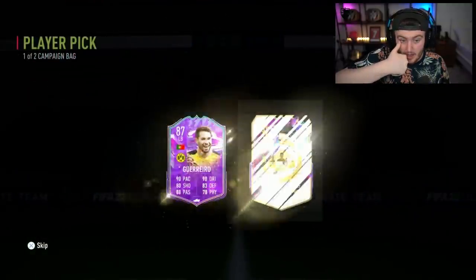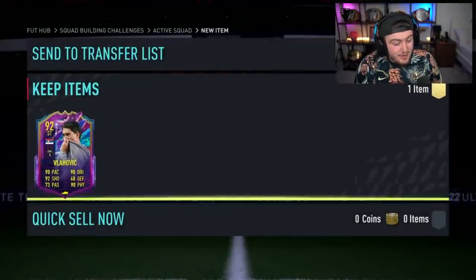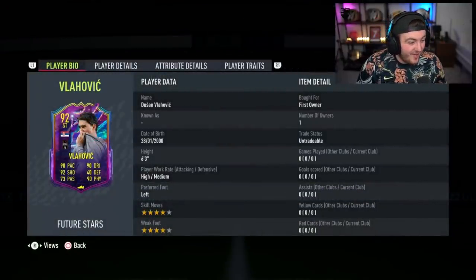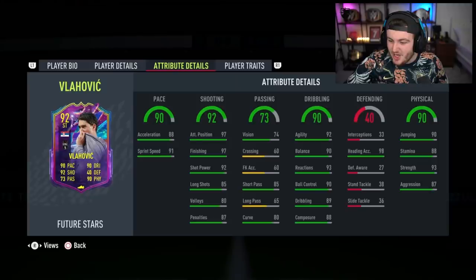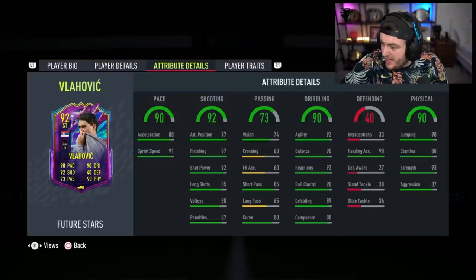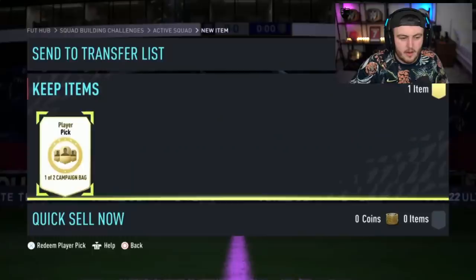This one is a decider. Future Stars Vlahovic — oh my word, what a pool! Is he still worth loads? Future Stars Vlahovic — he's 200k now. He was like a million coins when he came out, then 800k, 500k, and just dropped slowly. I think that's still a sick card. That card's incredible.